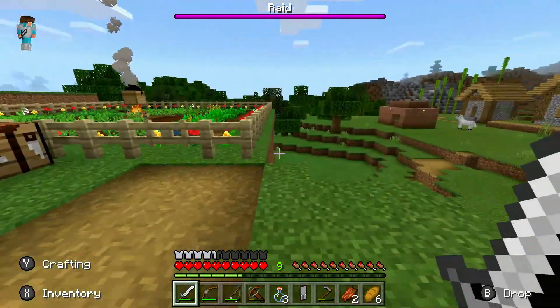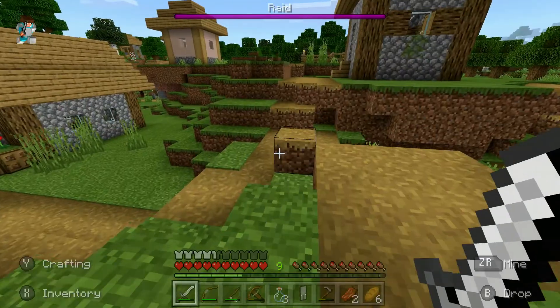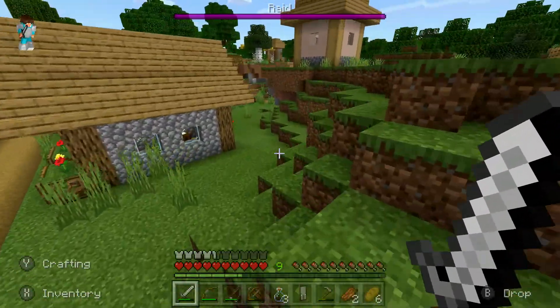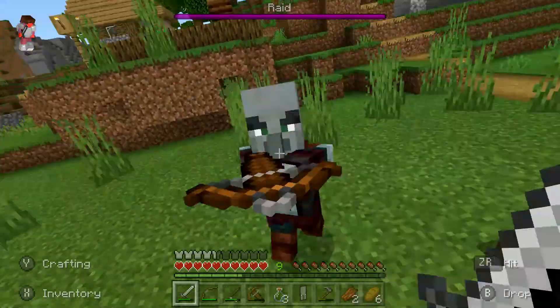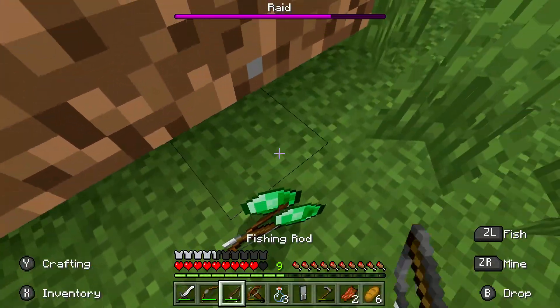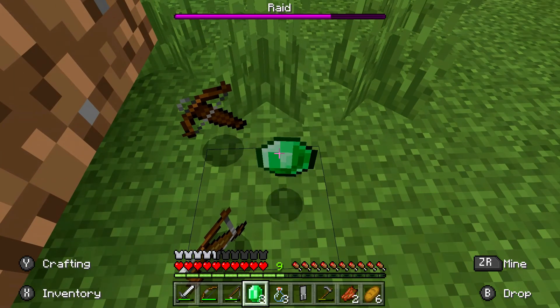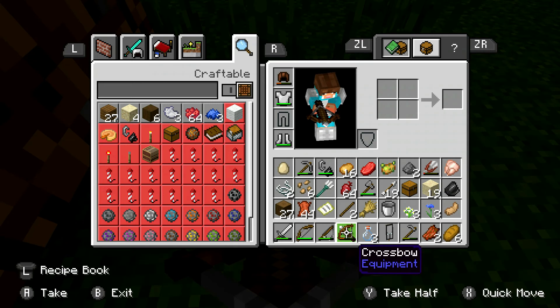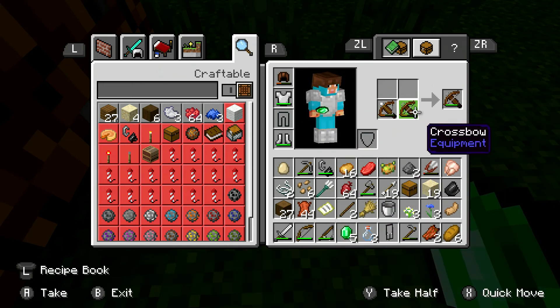I don't want someone to get hurt. Let's just run around here — I know they're going to be — okay, there they are. I can see a couple of them, they're kind of going over from this farm over here. So let's just take some of these guys out. Emeralds! I will take that — five emeralds, oh man. I forgot you can get emeralds out of these things.